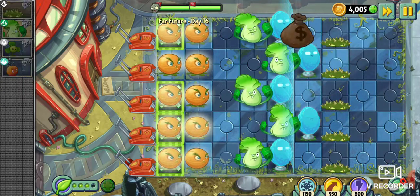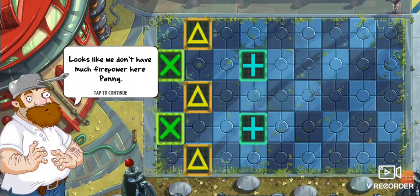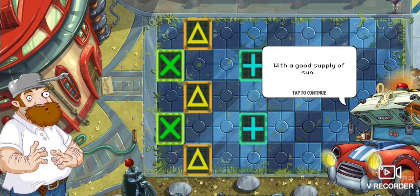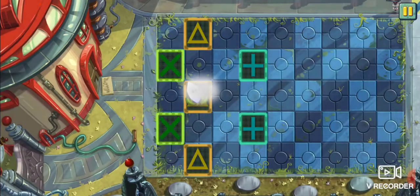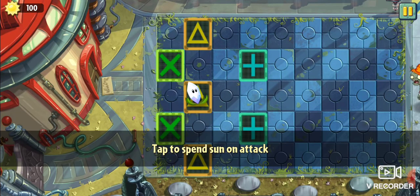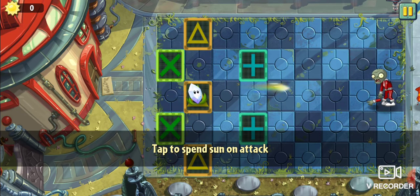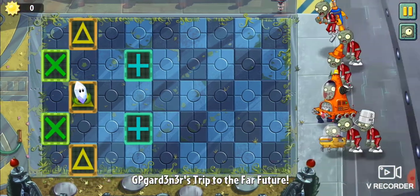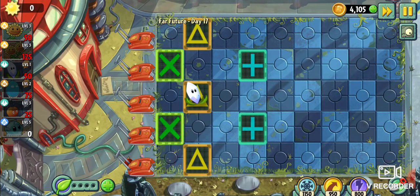Oh my gosh. I don't even need this last E.M. Peach — the Citrons have got this under control. We get more money. Splendid. So we don't have much firepower here. All of a sudden — a good supply of sun. Magnifying Grass. So we're close to unlocking Magnifying Grass now — fantastic. It's going to show you how it works right here: tap to spend sun on attack. You guys already know this because you saw it in the Lost City when they gave it to us. Generate plenty of sun to power your attacks — that is the one thing with Magnifying Grass. You've got to monitor your sun so that you can use it just right.